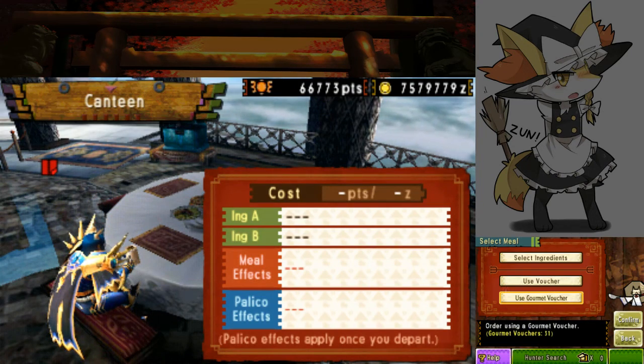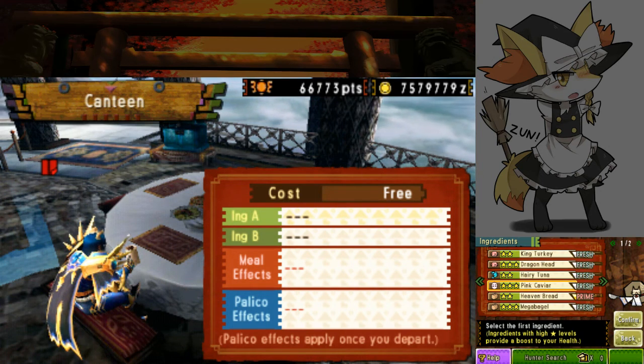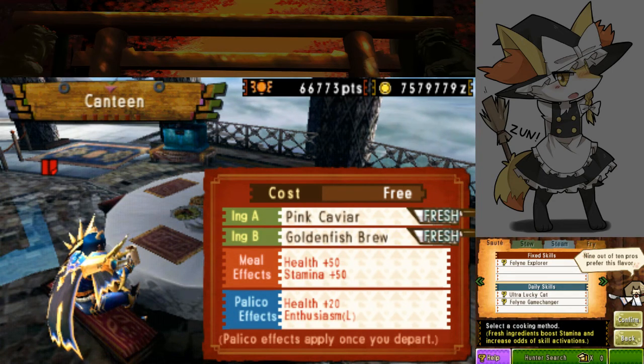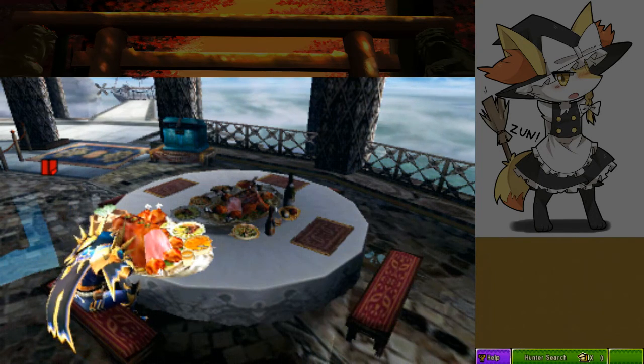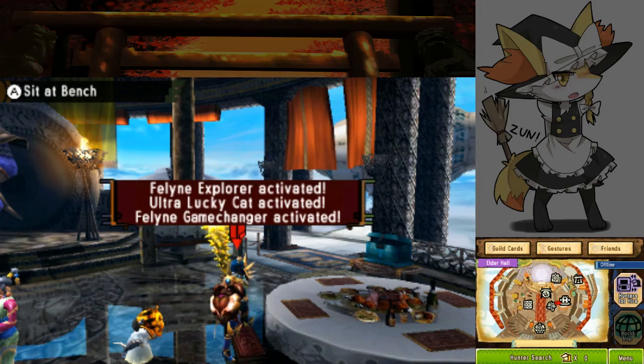The next thing we need to do is eat for Feline Explorer. I'm going to use a gourmet voucher this time just to guarantee getting the skill, because it's notoriously annoying — I keep not getting Explorer when I don't have a prime ingredient. The combination is fish and drink, and we've got Game Changer as well. The first option is Explorer; you get two daily skills. Ultra Lucky Cat is really cool, but Game Changer just guarantees another monster will appear on the quest, which we don't need.